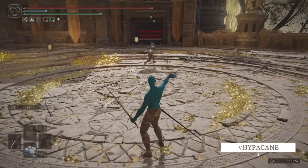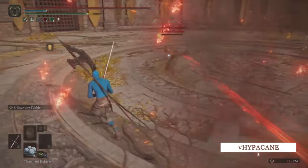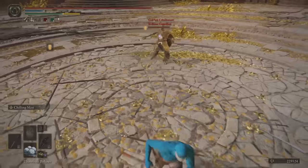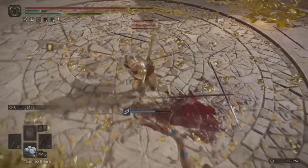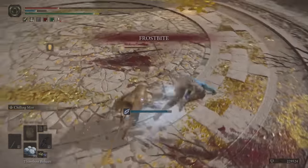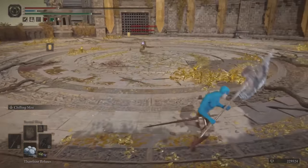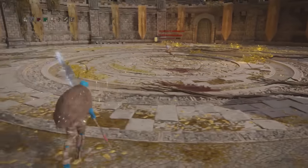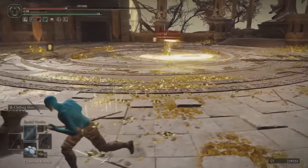V Hypercane is starting up a 1v1 duel looking very blue. He's running an S-stock with the Glintstone Pebble Ash of War for a range option, and then he has the Night Rider's Glaive with Chilling Mist. He breaks to cure the Frostbite, apply a buff, and switches Talisman to the Blessed Dew Talisman to gradually regain some health points.